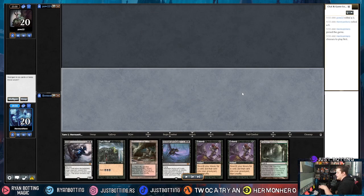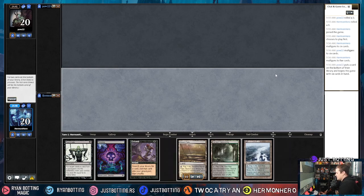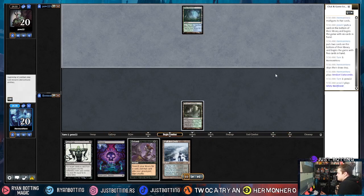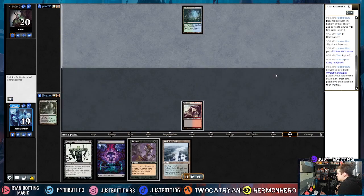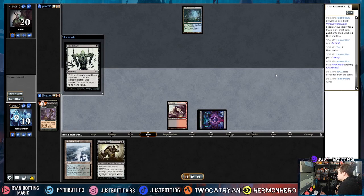We are 2 and 2 going into the last round. We Mulligan hands that can't reanimate or can't put anything in the graveyard. On five cards we have Entomb and Reanimate — let's do it old school. We put some lands back, Entomb at end of turn, untap, Reanimate. I cast Reanimate specifically because it goes around Daze via Misty Rainforest, and they concede.